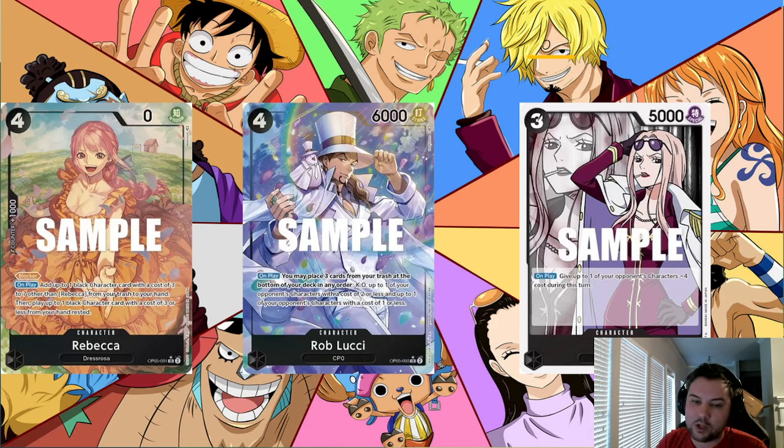Hitting Hina still keeps some of Sakazuki's recursive elements but also stops other black decks from being nearly as oppressive in the future. You could do this generalized ban across both Japanese and US metas. Overall, it's a card that becomes harder to obtain the longer it stays in the meta without reprints. Rebecca and Lucci are more common in a recent set, so banning Hina is the better move over restricting Rebecca to a leader type.